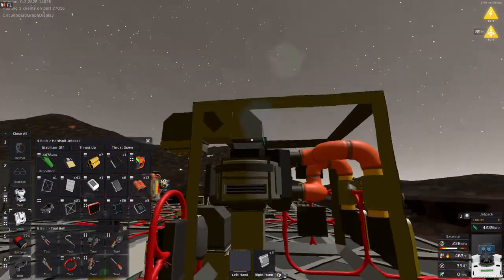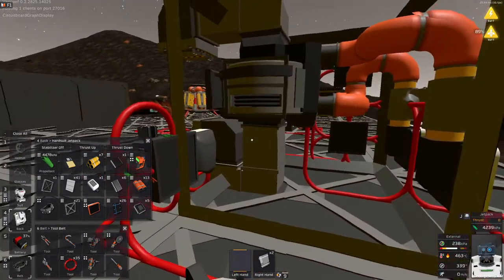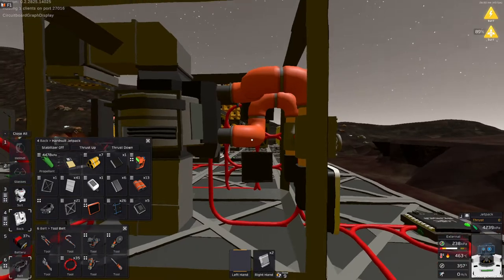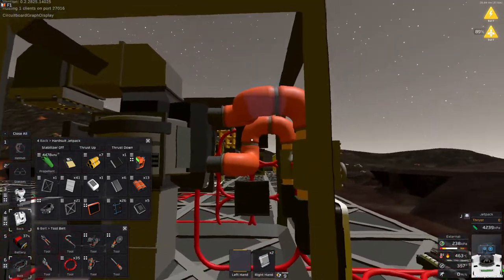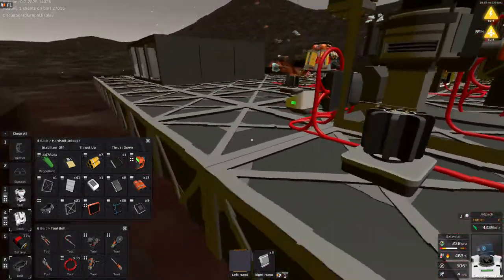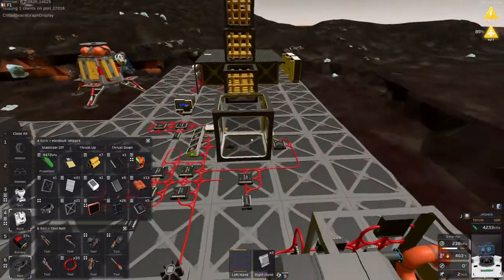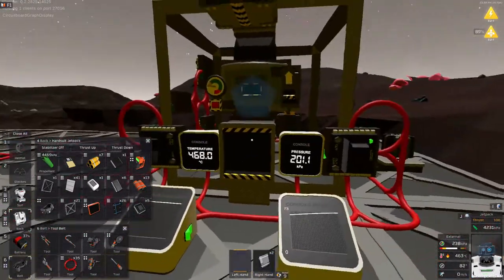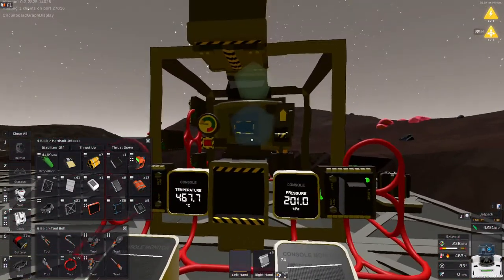As you can see, this is just the furnace — the output and the input chutes. This is the input with insulated pipes, and this is insulated pipes on the output. This is pretty much all you need. All the electric stuff is just for measuring, just to prove my point here.